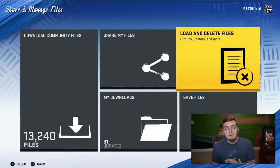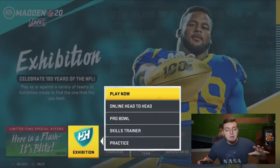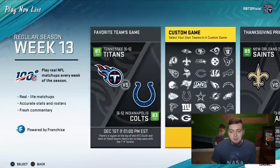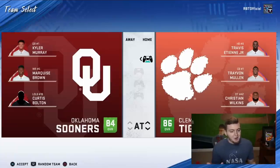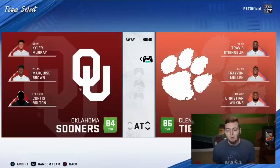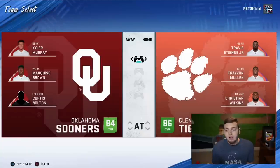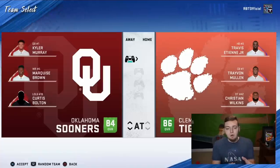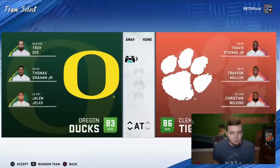If it does work, after it loads, go into an exhibition — just play a Play Now game of Madden. Once you go into a custom game, there you go — Clemson, Oklahoma. Unfortunately, this is last year's rosters since this was the first thing released for the mod, back in August. You can see Kyler Murray, Marquise Brown on Oklahoma. On Clemson you have Travis Etienne, Trayvon Mullen, Christian Wilkins. There's not as many teams available in this mod as on PC, but it's better than nothing for PS4-only players.